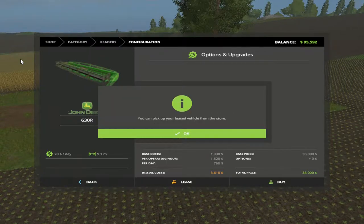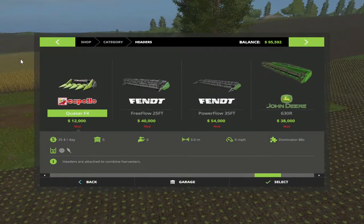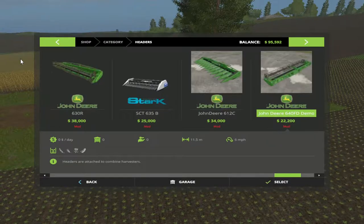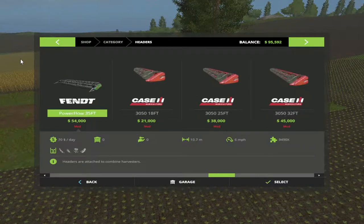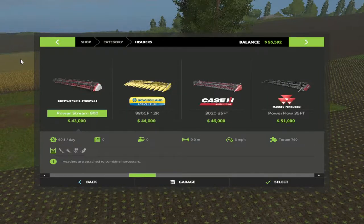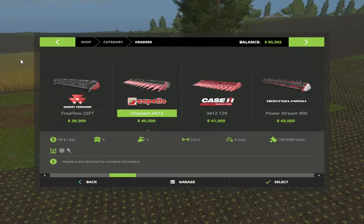We're going to lease two of these babies. Now y'all see why I'm trying to get that money up. We're gonna get two corn headers also. What size is that — 9.1? That's a 12. This one is 9.1, so 4.5. I didn't take this into consideration on the corn headers. That one's 12, that's a nine but it's John Deere — I'm New Holland. That's nine, there we go. We'll probably keep these headers when we're leasing them.